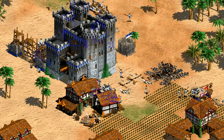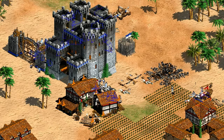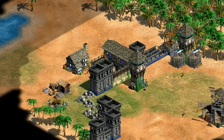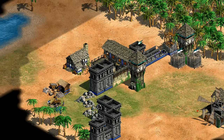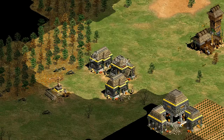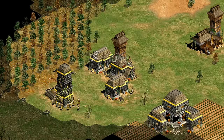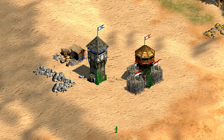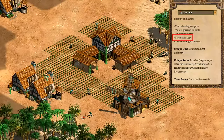Murder holes synergizes with other bonuses and technologies you already have for towers and castles, helping your stone buildings feel a bit more self-sufficient. You shouldn't feel like you have to tower rush as Teutons just because you have multiple tower bonuses on paper — it doesn't complement their booming potential as much as a fast castle strategy would. Defensive towers definitely play to the Teutons' strengths, with the extra garrison space alone making them top tier at defending against tower rushes.